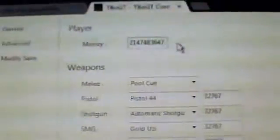So here's what you can do: you can change and max out all your ammo — just type 99999. You can max out all your money.